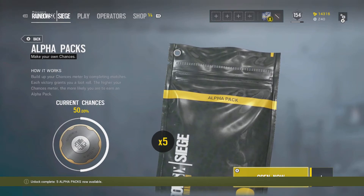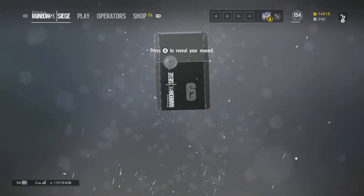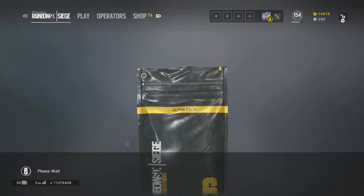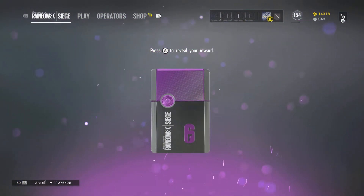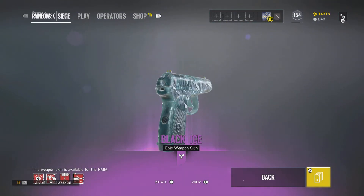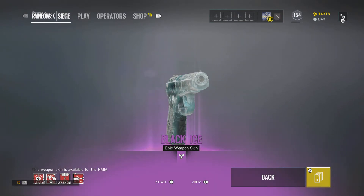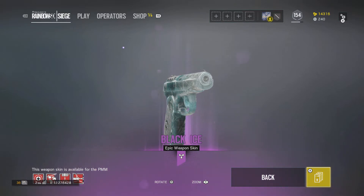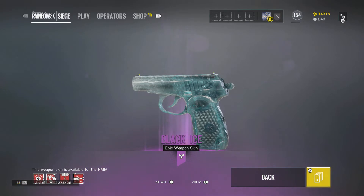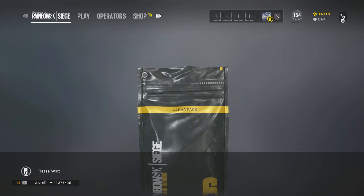Let's see what we get — open now, five more. Got a Weave weapon skin for the UMP45. Epic? No, it's legendary — wait, epic. Okay, got the Black Ice weapon skin for the Russians. The weapon skin is available for the PMM, so it's only for the PMM. I thought I got Black Ice in general but you only get it for a certain gun — okay I understand now.